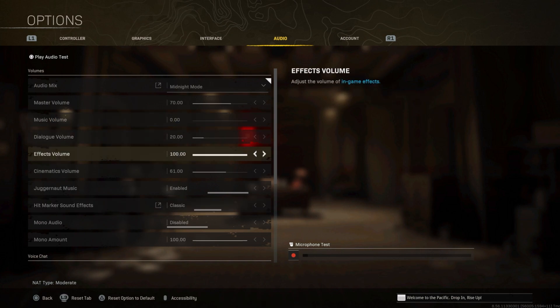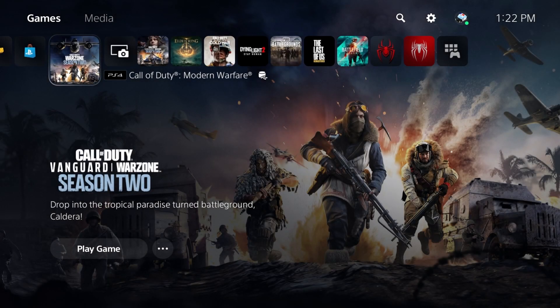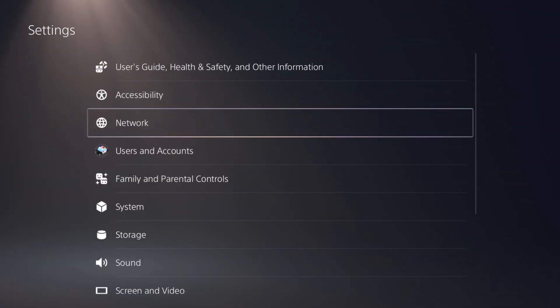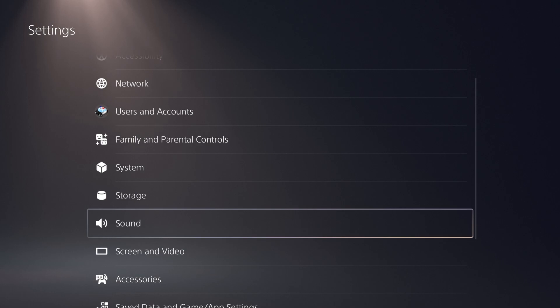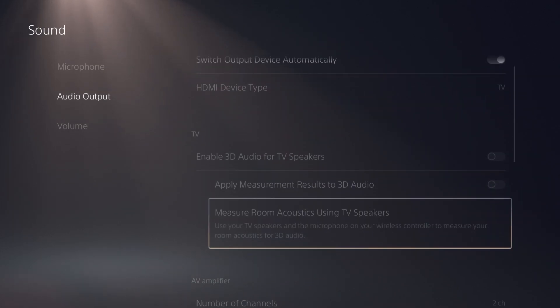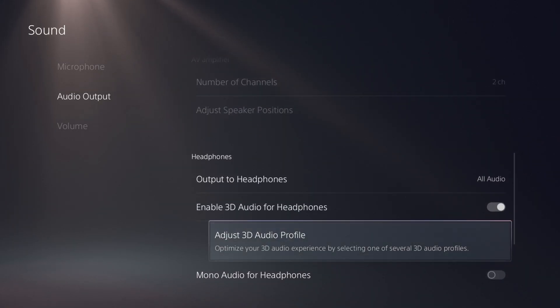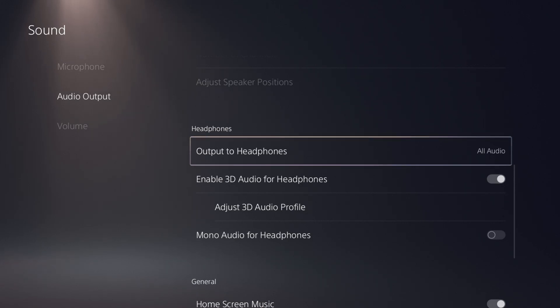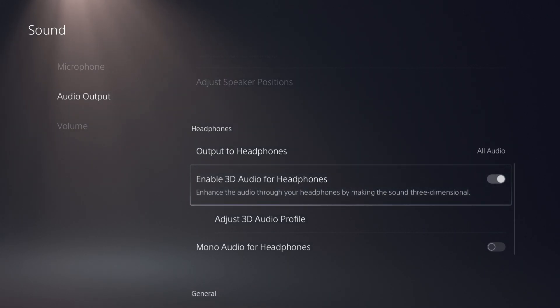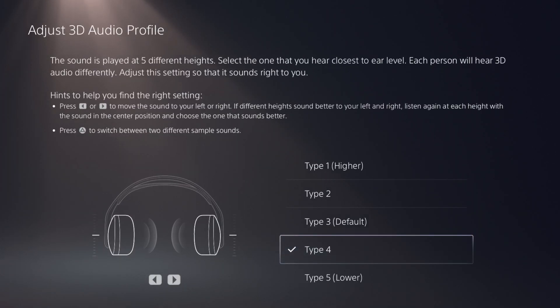Now this is the secret setting for PS5 players. Go to the home section, all the way to the top right into Settings, then go all the way to the bottom where it says Sound. Click on Sound, go to Audio Output, go to the right and down. Since I have my headphones connected, the Headphones section turns on. Right here where it says Headphones — enable 3D Audio Profile, which actually changes things quite significantly. Turn this on if you don't have it on, then go into Adjust 3D Audio Profile.